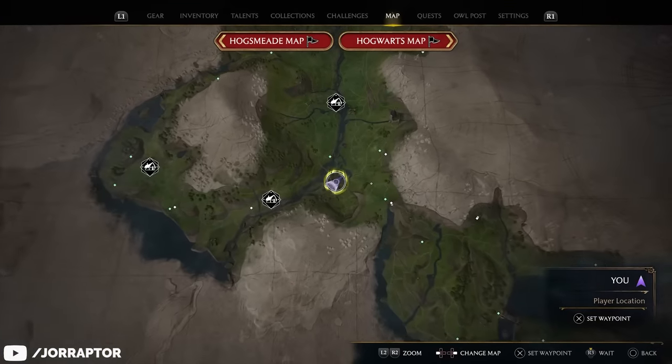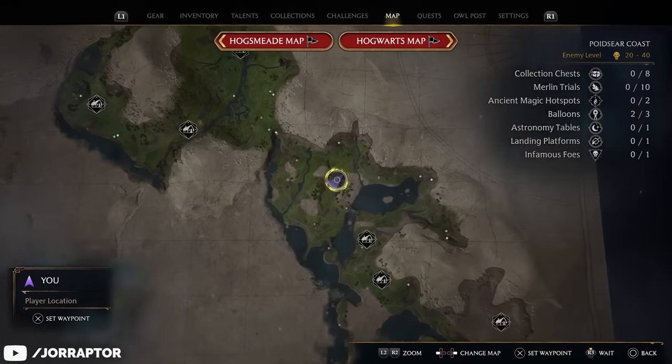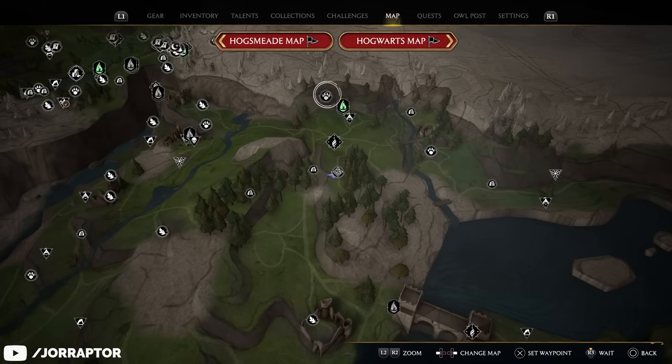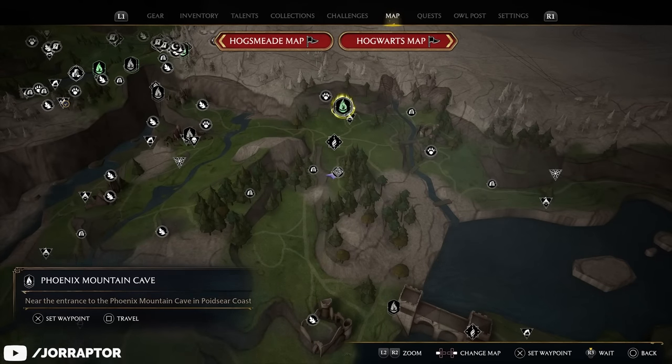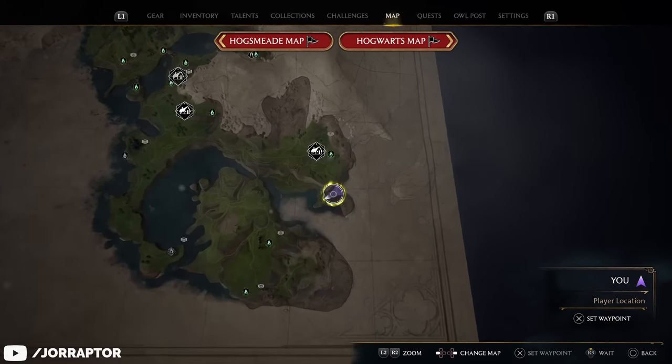There is also one in the middle of the South Sea Bog, one more in Poidsear Coast south of the Phoenix Mountain Cave Floo Flame, and the final one is in Crackcroft Shire on the southeastern edge of the map.